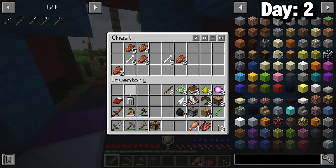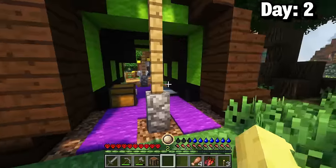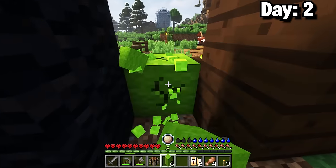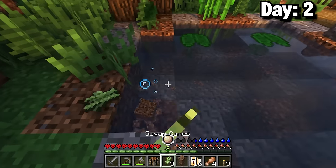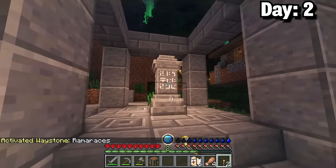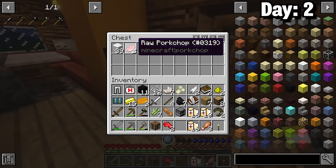As I moved forward I harvested some coal and ended up in a medical camp area. Here I got some iron leggings from a chest and met a villager with a supreme smite enchantment book. These chests also had a bunch of healing items which were really helpful. Inside another chest I picked up 11 obsidian and grabbed a ton of wool from the tents. I was then able to stock up on bandages and also get some sugar cane. Past this place I finally found a village and in here was a Lycanites dungeon, but I was focused on exploring the area first.